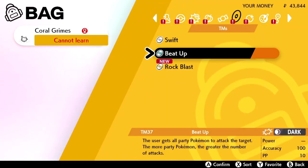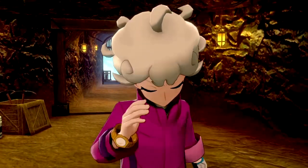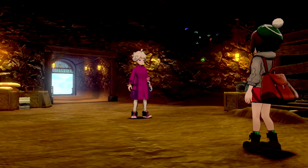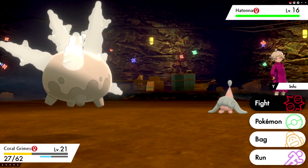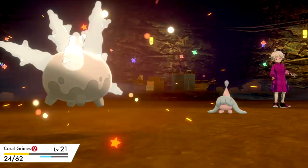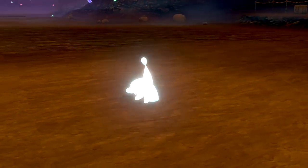We continued sweeping trainers throughout Galar Mine and eventually ran into Bede at the end of the tunnel. This would normally be easy, but Corsola was sadly too high a level for me to control since it was a traded Pokemon — it wouldn't obey us. So what should have been a simple fight became incredibly difficult and complicated. But eventually we got through it, beat Bede, and moved on.